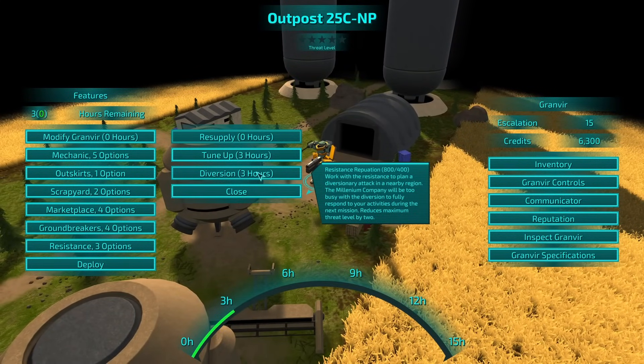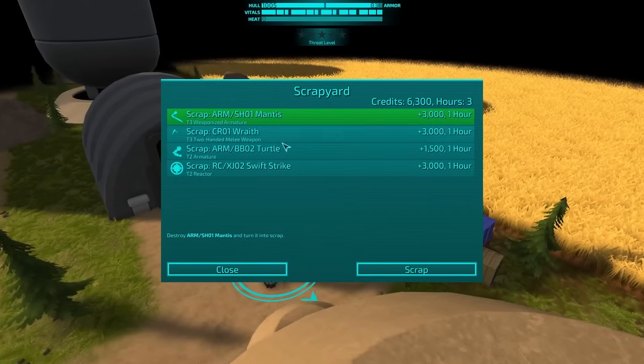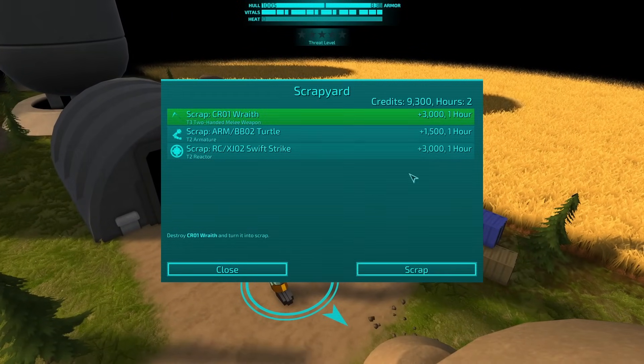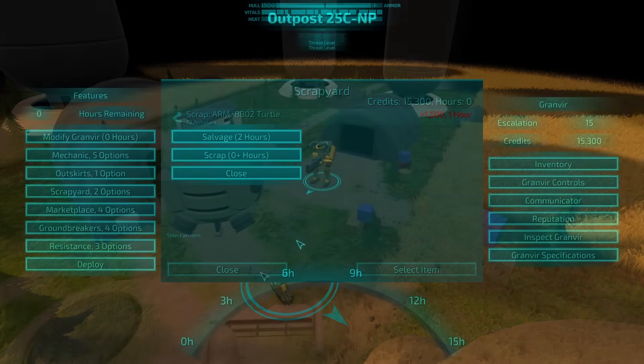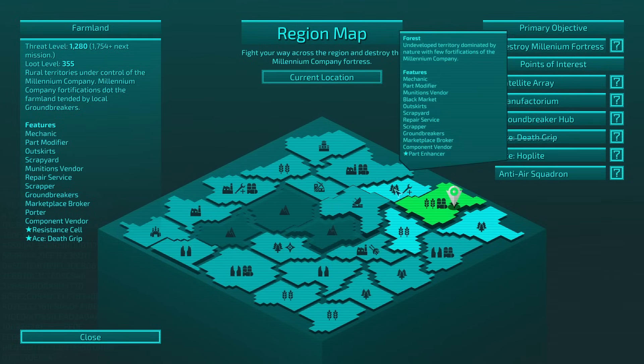Too busy with the diversion — fully respond, reduce the max level. But that's only the next mission. I think we actually just go back to the scrapyard and scrap a couple of things just for the money. Shall we? I don't think I have anything else. And I can't go over here — yeah, it's out of range.